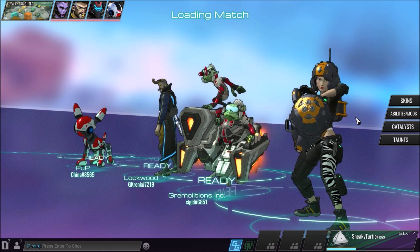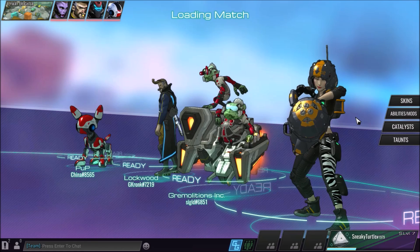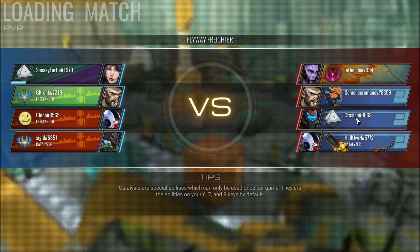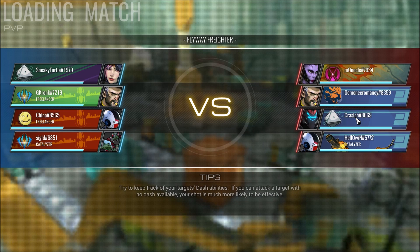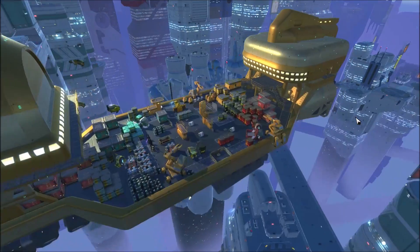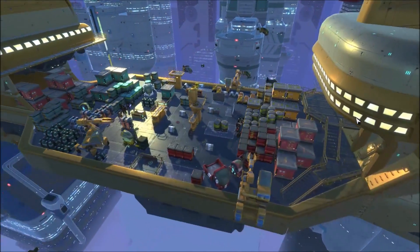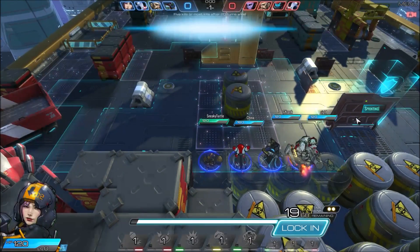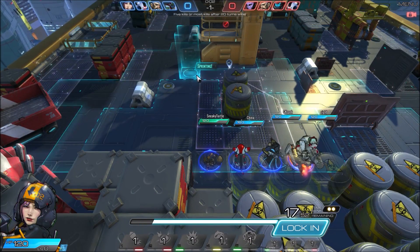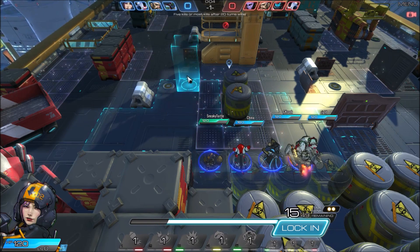Okay, now, Atlas Reactor — it pretty much makes sense, alright? It takes a little bit of getting used to, but once you're there it works fine. You see these different characters? Those are all different freelancers, or characters. This is the map we're going to be playing on. You can see it's really symmetrical, really easy, and for our decision mode, this is the first round so we can only move.